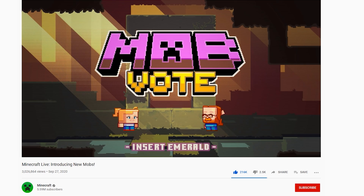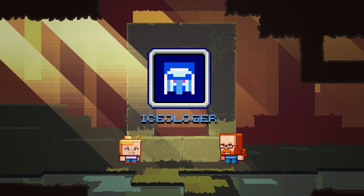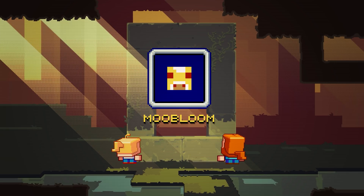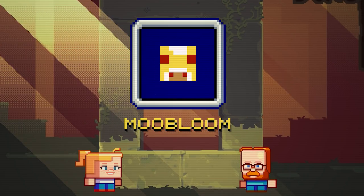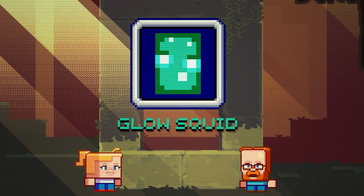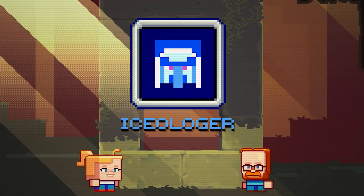Minecraft Live introducing new mobs. This is a video where we as a community can vote for a new mob that is going to be added to the game. We have three options. The first one is the Moobloom. Then we also have the Glow Squid. And last but not least, we also have the option to choose the Isolager.